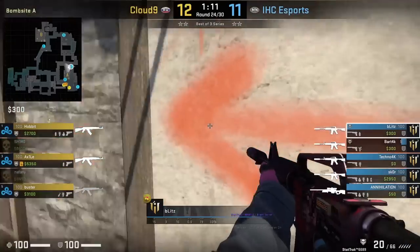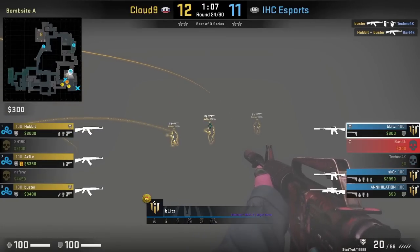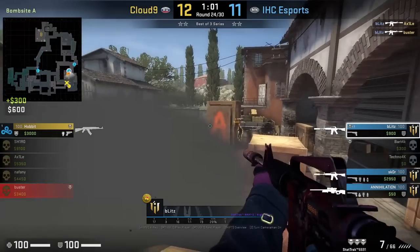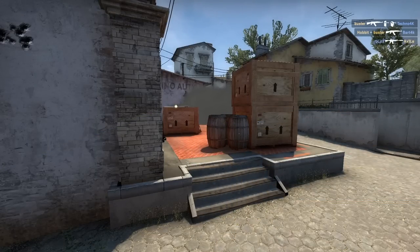If you're the A long arch player and you're about to face an AXQ, most likely the T's are going to smoke you off moto. What you can do is throw your own defensive one-way smoke to get into site and play on top of this box, where you have a one-way to spot towards lane. We see Blitz make this play in this round and get two frags off it.